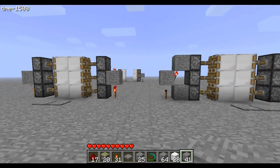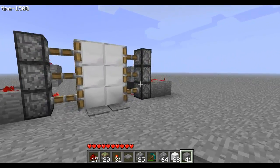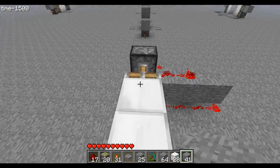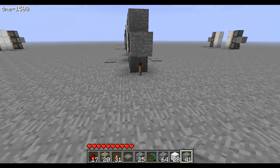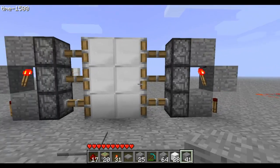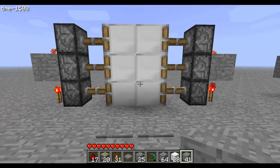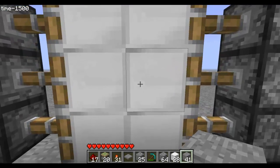Hello and welcome to my redstone piston Minecraft 1.7 door tutorial. You've probably seen videos on YouTube showing you how to do this, and basically they're all doing it the non-smart way. I woke up today and thought I could do it smaller, so this is the ultimate most compact, easiest way.